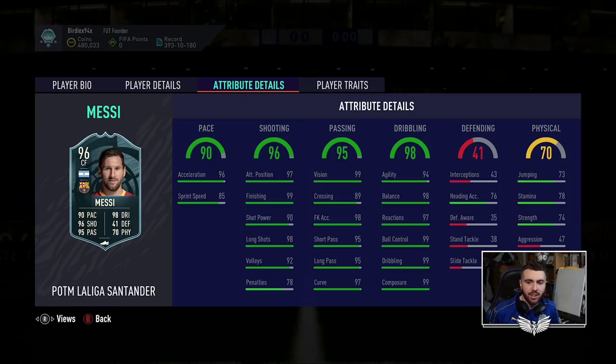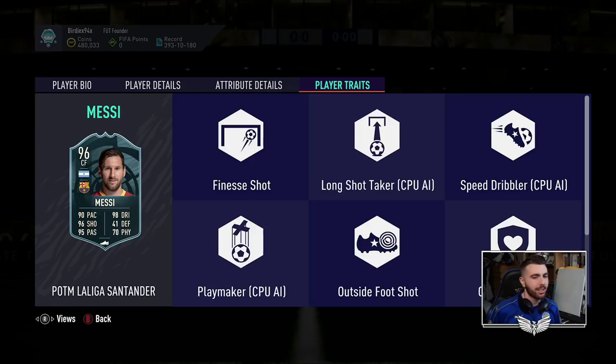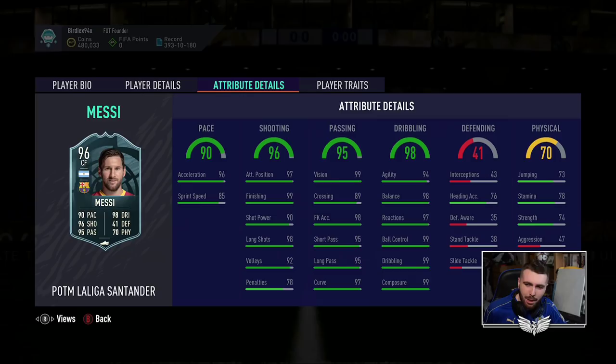Passing stats, basically perfect. Dribbling stats, pretty much as perfect as you can get. 78 stamina though. That's it — it's not ideal, to be honest. You may have to sub off this Messi. If you use him at CAM, you might have to sub him off. If you use him as a striker, you might just about be able to get away with 78 stamina. Finesse shot, outside the foot shot, and that is that.